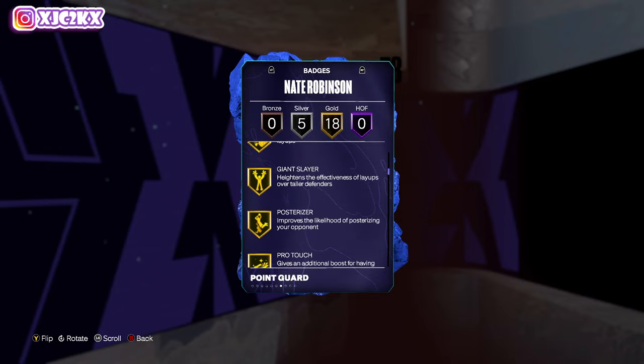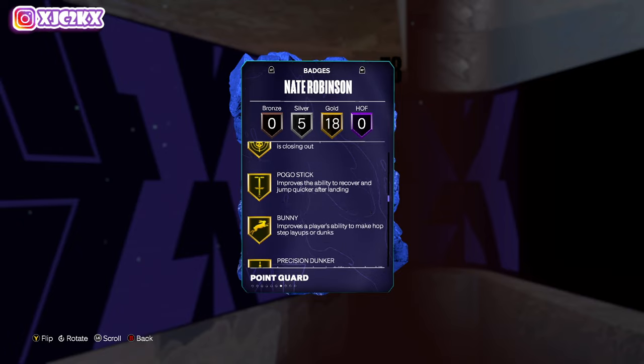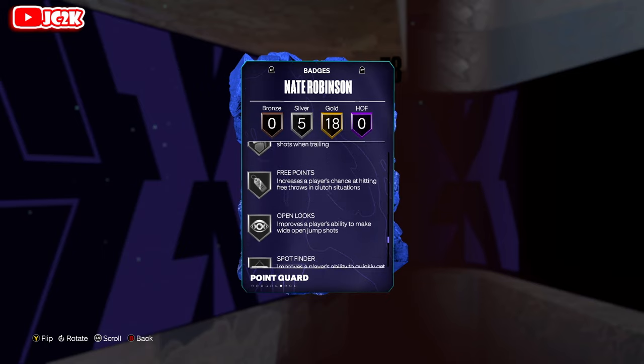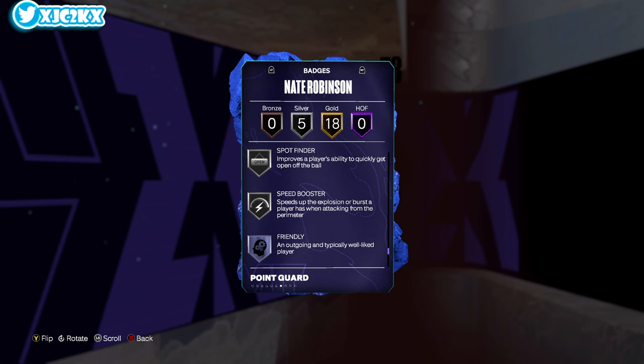He's got 18 golds and 5 silvers — a good amount of gold badges. He's got Acrobat, Fast Twitch, Aerial Wizard, Giant Slayer, Posterizer, Slithery, Blinders, Deadeye, Pogo Stick, Bunny, Precision, Dunker, Spin Cycle, 2-Step, Blow By, Physical Handles, and Triple Strike. Silver badges include Comeback Kid, Free Points, Open Look, Spot Finder, and Speed Booster.